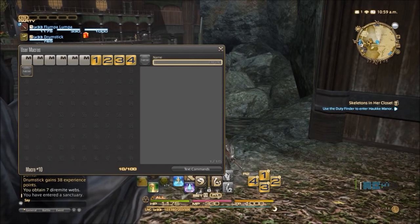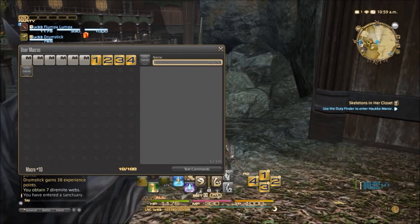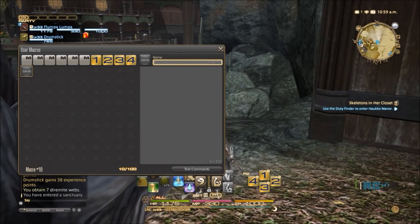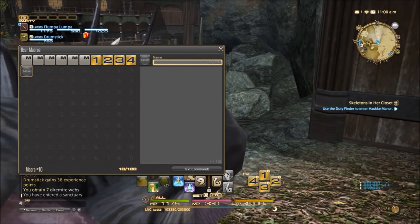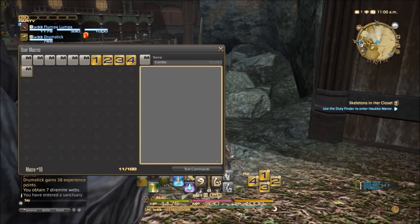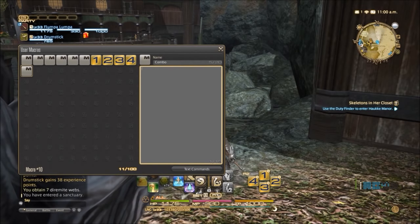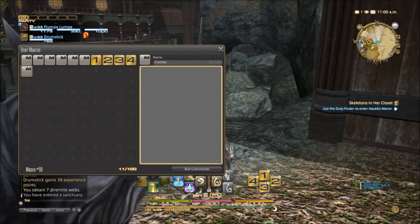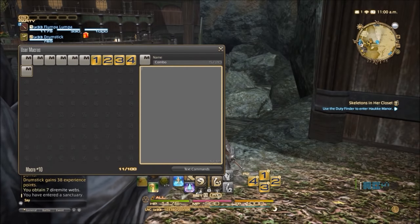I've got a blank spot there and you name it. I'm going to call it Combo — nice and simple. So it's now called Combo. Then we come down into this menu and start putting commands in. I'll show you where you can get lists of commands in a moment. First thing is, you start with a slash, and then because we're attacking, the shortcut is AC — slash AC. Then, because we've got two words, we put speech marks, and I'll type in True Thrust.